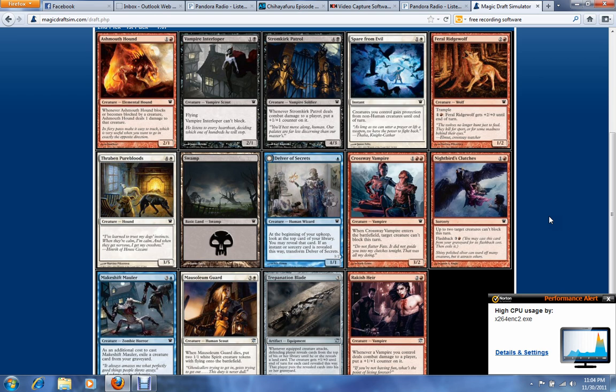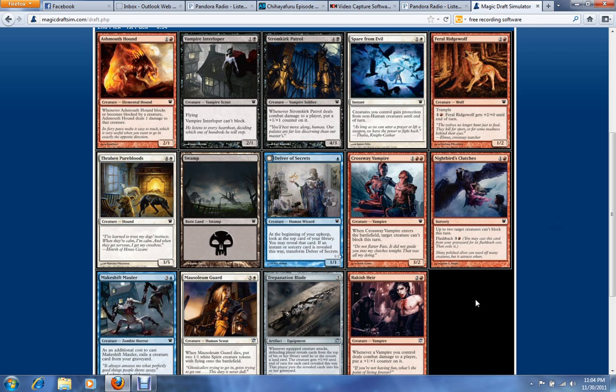Pick two, we have Mausoleum Guard, Makeshift Mauler, Rockish Hair to some extent, and Vampire Interloper. Probably Mausoleum Guard — it's one of the better uncommons you can get from the set, and Blue-White isn't terrible.